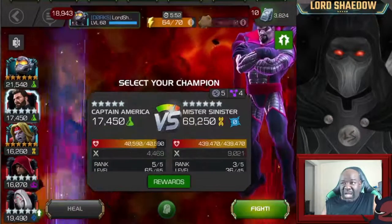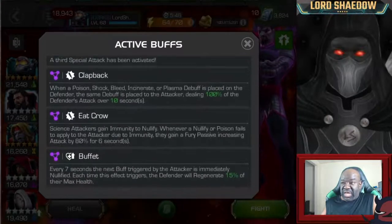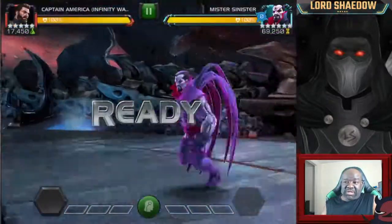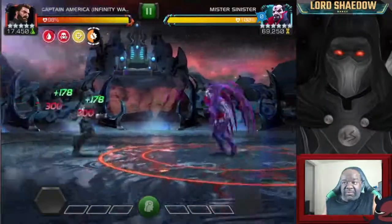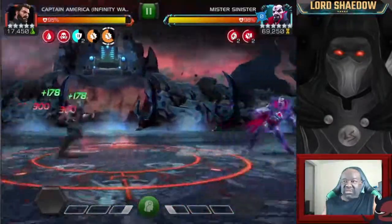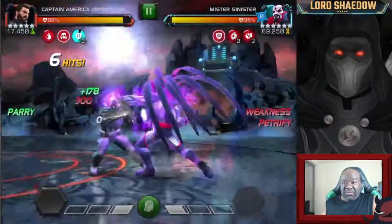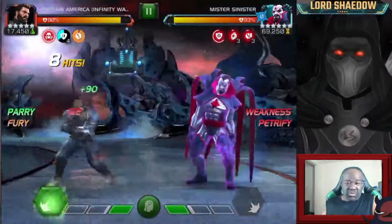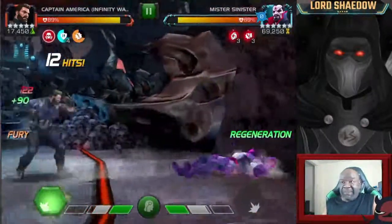I mentioned the Clapback node. There's another node also — you can see the Eat Crow node, and there's also Buffet. I hate Buffet, but it's that reason that I brought Captain America Infinity War into this fight. Mr. Sinister will regen — any time you crit, he'll regen. And then with Buffet, every time you fire off a buff, they heal. So if you go in with someone that gains a lot of buffs, you're going to be healing Mr. Sinister a lot, and it's going to be awful.